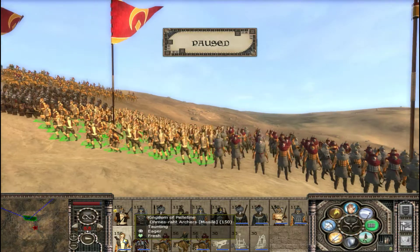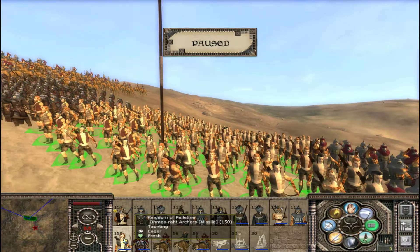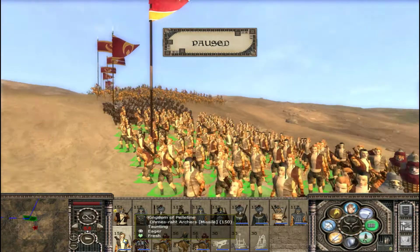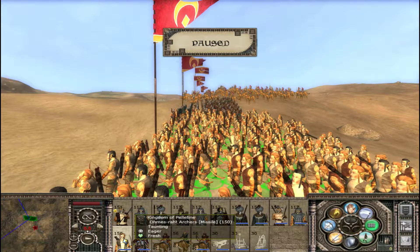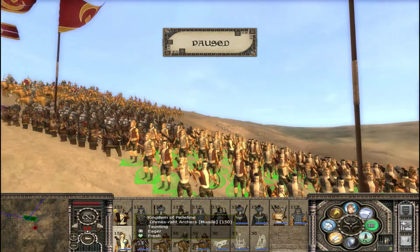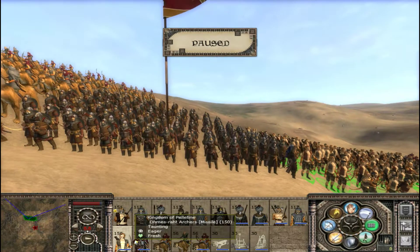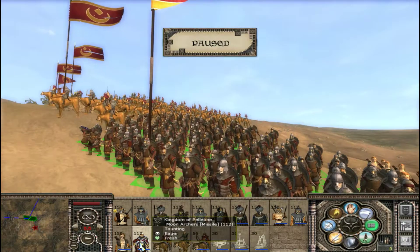Next are the Omens Rat Archers. This is getting confusing. Yeah, these guys are like a breed of Khajiit and humans — it's kind of creepy. Next are the Moon Archers — they are the best archers.